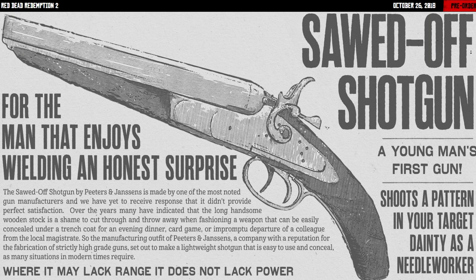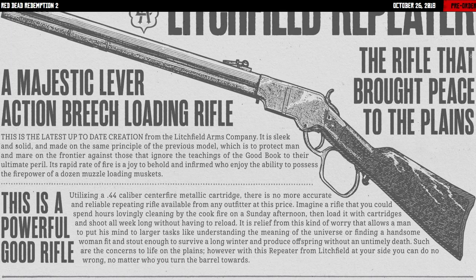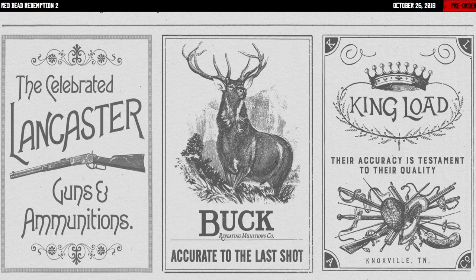Next is the sawed-off shotgun: for the man that enjoys wielding an honest surprise, a young man's first gun. Where it may lack range, it does not lack power. And then an actual new weapon not in the original Red Dead Redemption — the Lichfield Repeater, a majestic lever-action breech-loading rifle, the rifle that brought peace to the plains. To close out the advertisements, it says: celebrated Lancaster guns and ammunitions — some of the weapon companies within Red Dead Redemption 2.